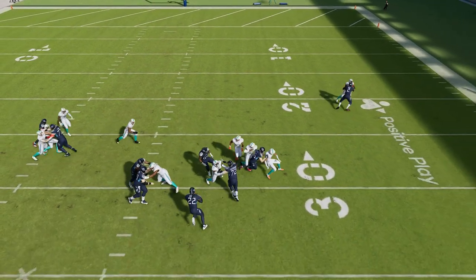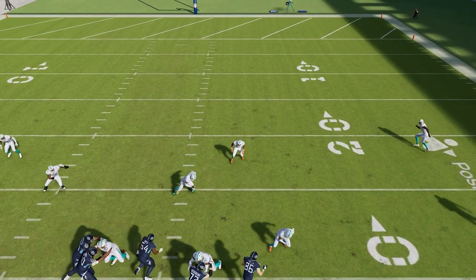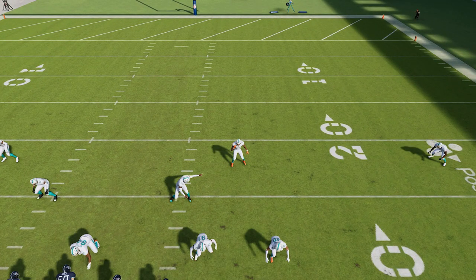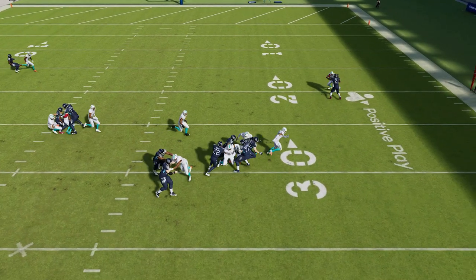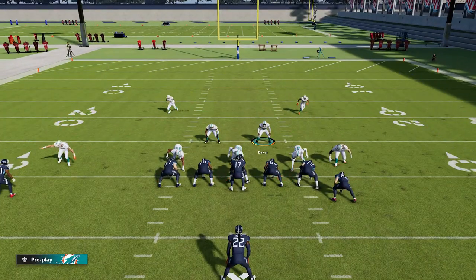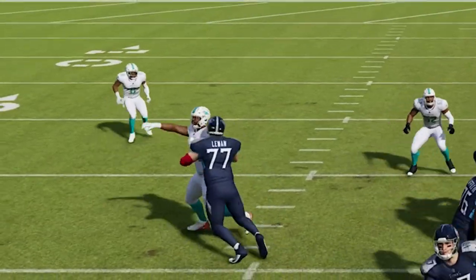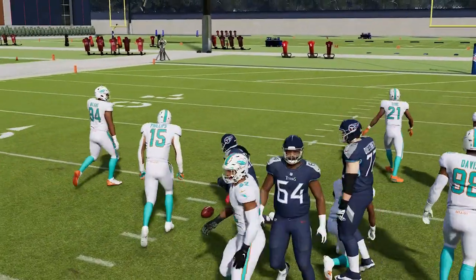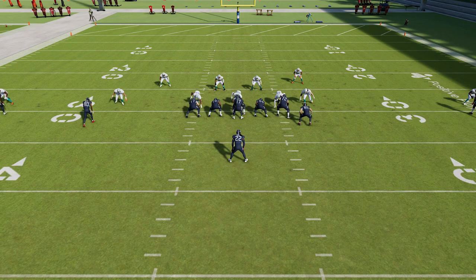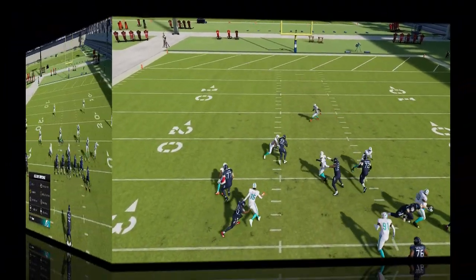The safeties in Cover 4 immediately play down and fill almost like the role of extra linebackers. So it's best to keep the safeties in Cover 4 close to the line of scrimmage — you'll get very good run-commit-style defense from them just as long as you don't guess pass. Now in Cover 2, you'll see the difference: even if I press and bring them down to the box, they essentially walk themselves out of the play and become pretty useless. The running back is about 10 yards down the field before the safety even comes to play. So if you can't stop the run — especially up the middle — take a look at what your safeties are doing, because they could be the problem.